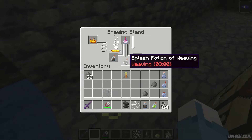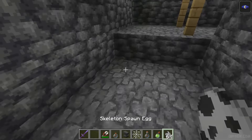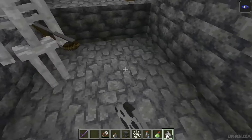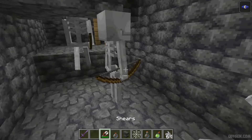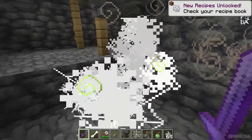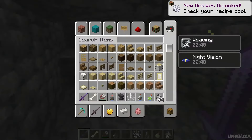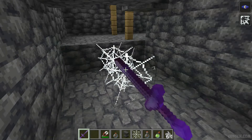The lingering potion is the most useful option here, simply because — for example — if you have a mob farm with a lot of creatures, you use the splash lingering potion, then kill all the creatures in your mob farm and receive a lot of additional cobwebs, which you can use as a source.